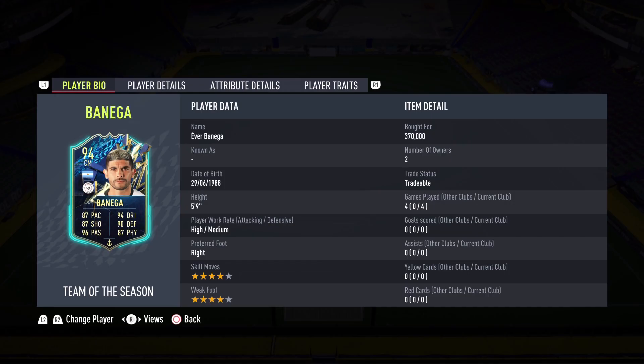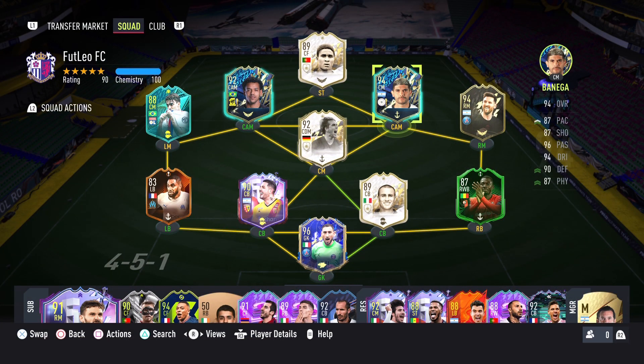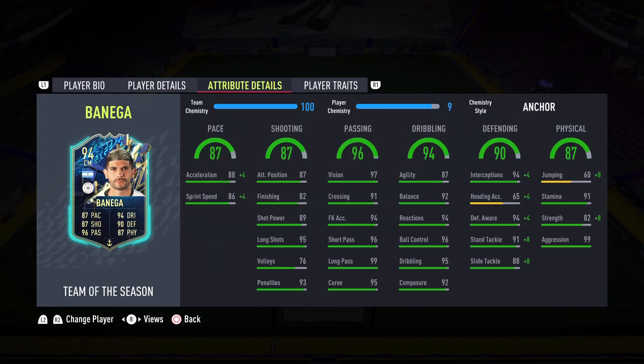Ever Banega was phenomenal in the two games we played. People were leaving as soon as they saw my team — and my team isn't even that good — but we got a big win for Champs and Division Rivals. I kept the Anchor chemistry style because I was really liking him on defense, especially with the strength and 99 aggression. What I love about this card is you can play him anywhere in that midfield — CDM, CM, right mid, left mid. If you want a Shadow you can, and even CAM with a Hunter would be phenomenal.